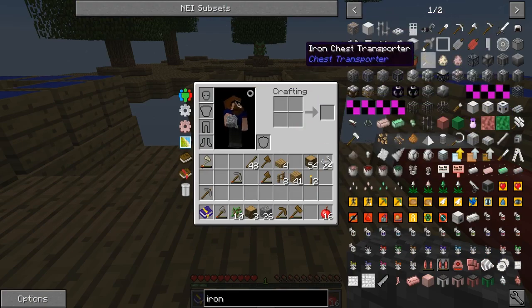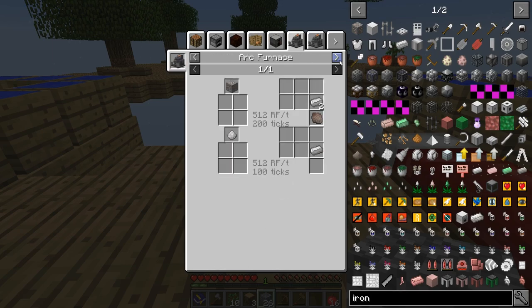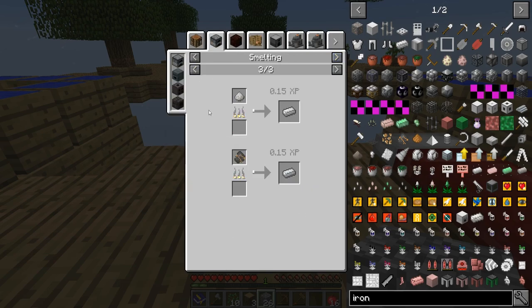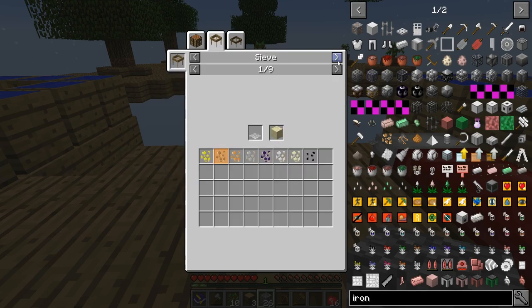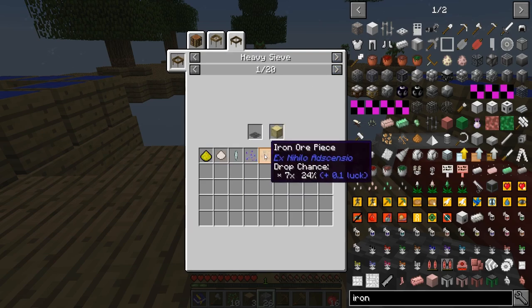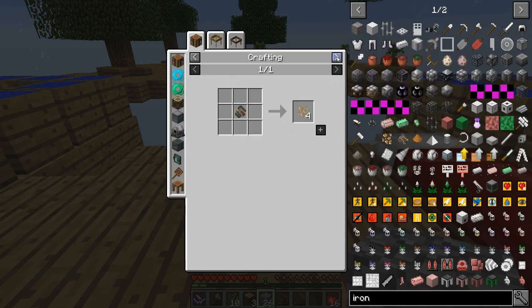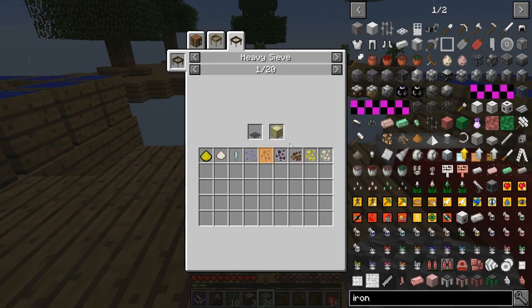We need iron pieces - is this going to show us the sieving options? Oh here we go - we can go next. Sand will be the best possible way in a string mesh: 22% for sand, heavy 24%, but that's iron mesh. Actually, we can do heavy flint! Let's try heavy flint with compressed sand. Let's compress ourselves one block of sand.